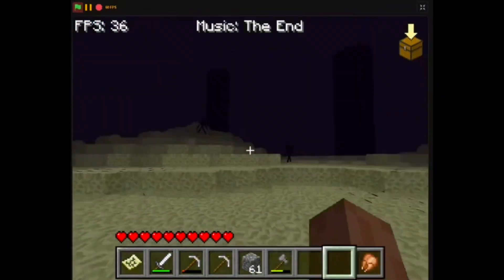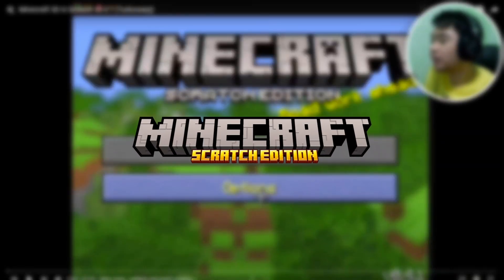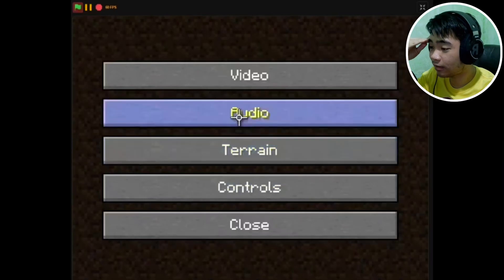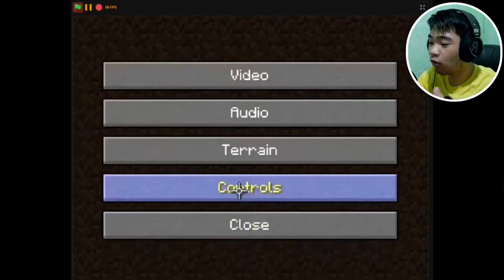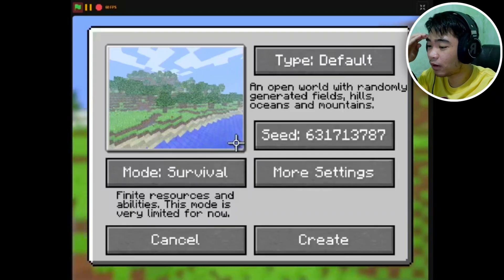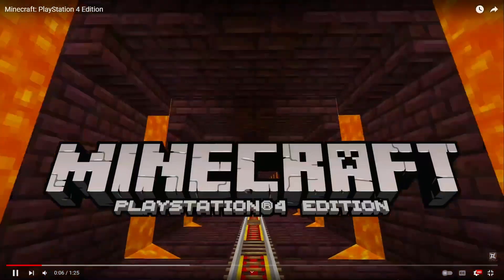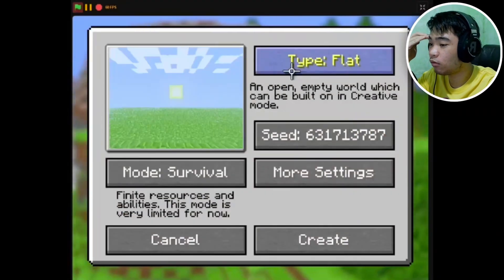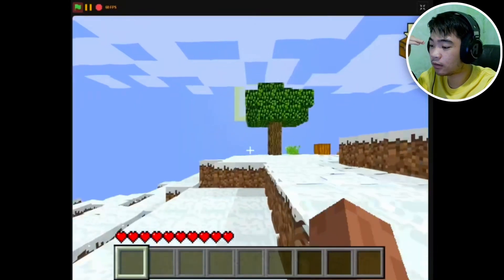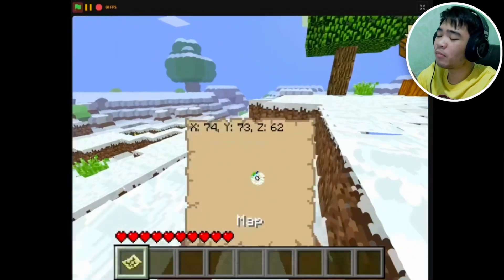We're going to be talking about something that's been plaguing my YouTube recommendations: Minecraft 3D in Scratch, uploaded by codefan321. It basically looks like old Minecraft — it reminds me of the console editions, you know, Xbox 360, PlayStation 3 and 4. Those editions were made by 4J Studios helping Mojang with ports. But look, you spawn here for some reason.